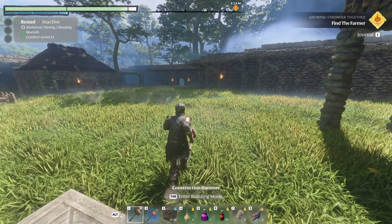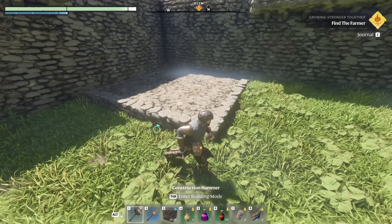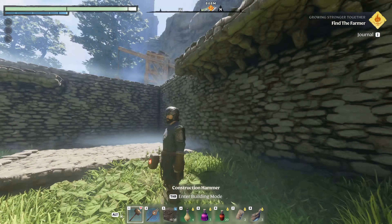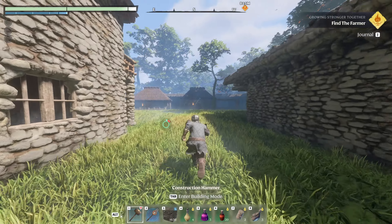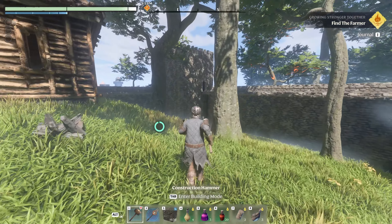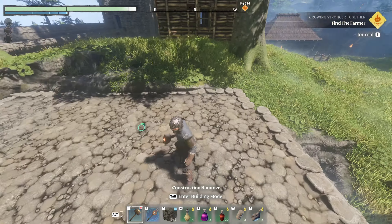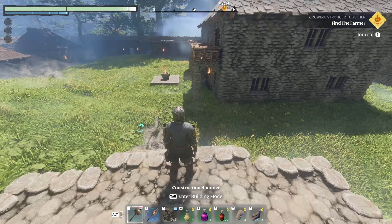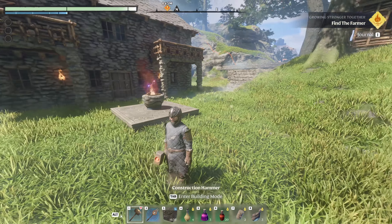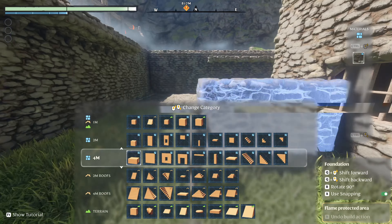Good morning guys and welcome back to Enshrouded. On episode 10 I am planning on doing a little bit of building, so I have laid the groundworks for what I'm hoping will be another lookout tower. I've put the walkway all the way around the wall, all the way up to the other watchtower. I've also laid the blueprints for a building here. I think I might make this into like a little church or chapel for the village. Not sure yet but we'll see how that manifests as we go. But for now I'm just going to get stuck into this tower over here.